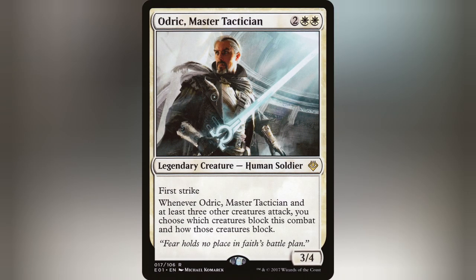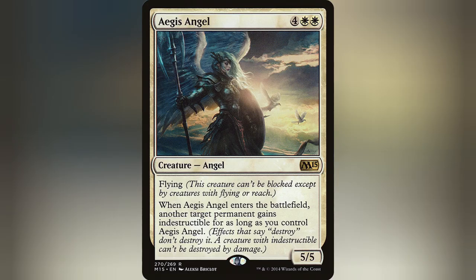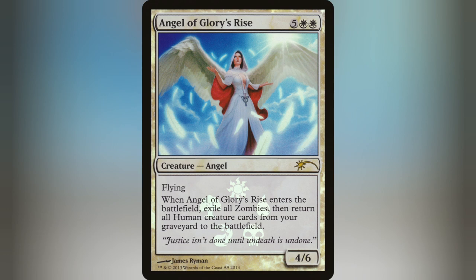Unfortunately, Humans can only benefit each other so much, so they sometimes want help from their blessed Angels. Cards like Herald of War, Aegis Angel, and Angel of Glory's Rise can cheapen, protect, and revive your fallen soldiers to bring them back into battle.